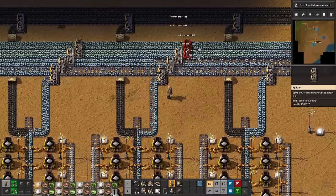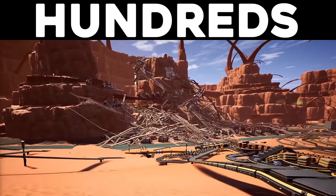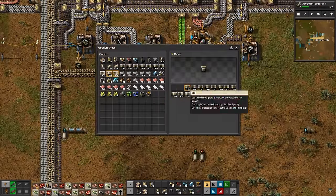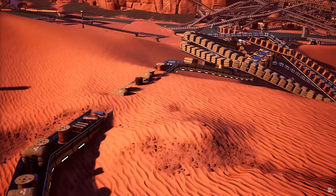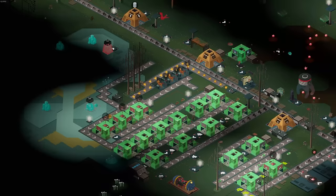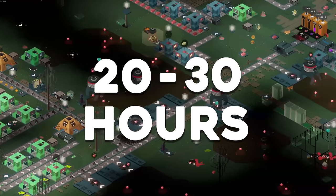If you've ever played an automation game like Factorio or Satisfactory, you know that beating a game like that can take hundreds and hundreds of hours. Building factories, optimizing, managing your inventory, and growing your factory is incredibly fun, but very, very time-consuming. Despite our automation game Atrio being a shorter, lighter take on the genre, most players still take roughly 20 to 30 hours to beat the game.